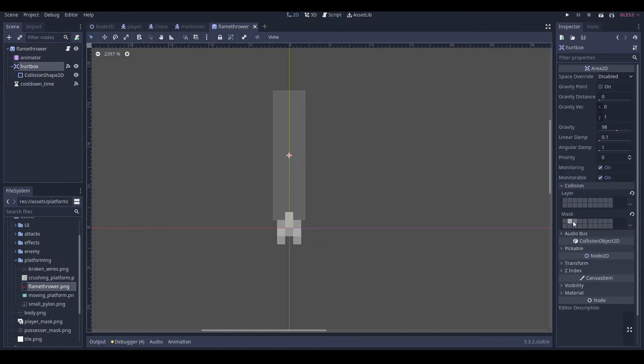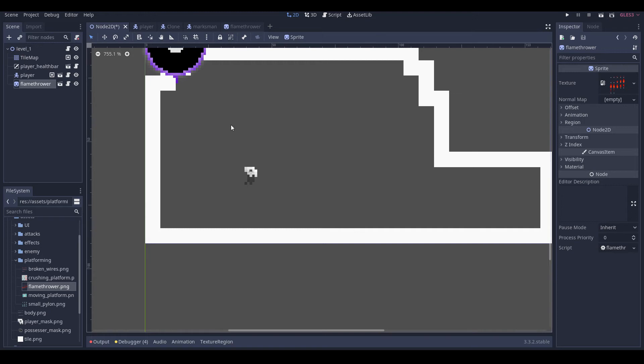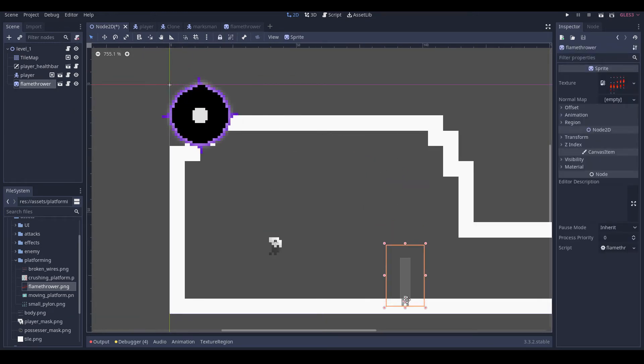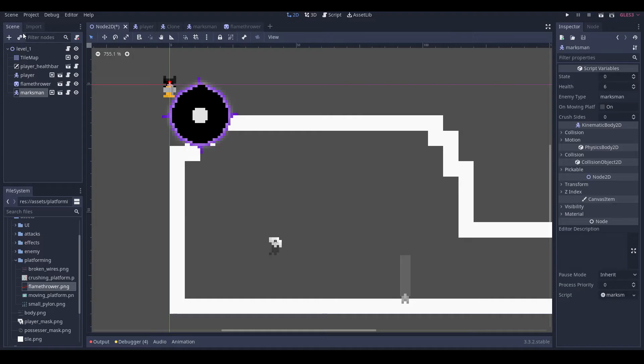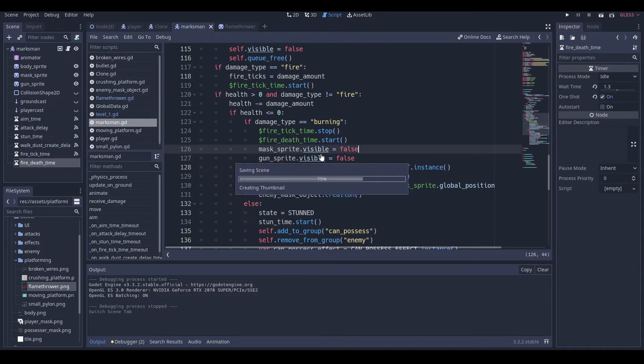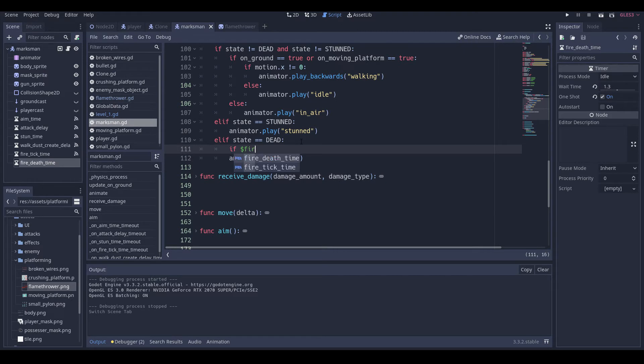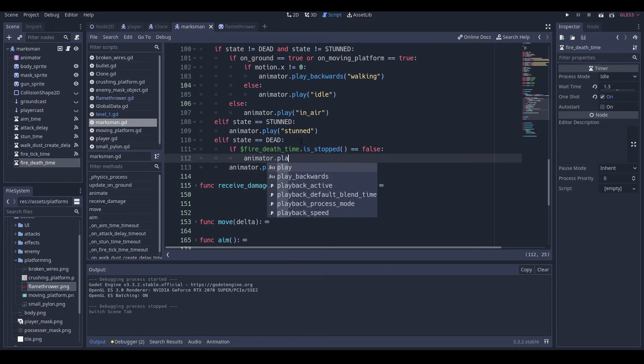We also have to make our hitbox detect enemies. Now we are going to add a flamethrower to our scene, and we'll also add in a marksman and see what happens. So if it died we need to set them to dead — state is equal to dead.